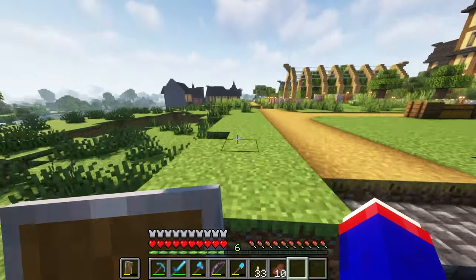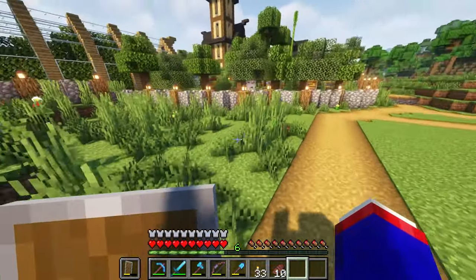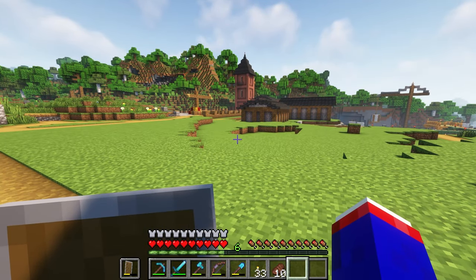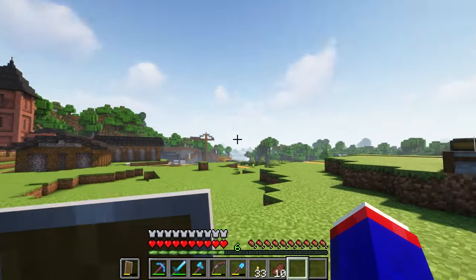The cactus farm is for the green stained glass that will be going on the dome, and I have some squid ink and black dye somewhere. Let me go ahead and switch over worlds so I can show you kind of what we're going to be building. It should be pretty simple, but the hardest part is going to be the main build.